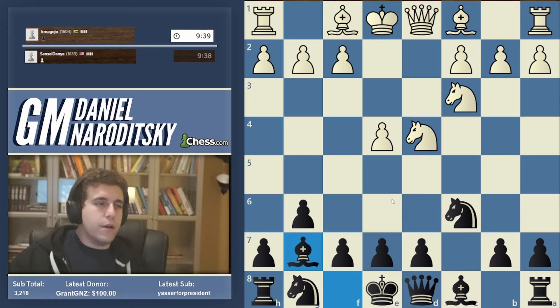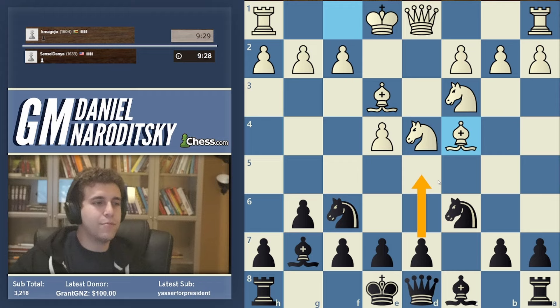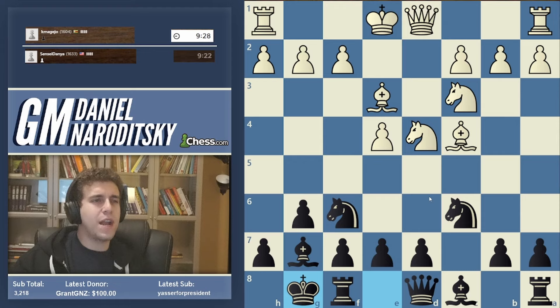It's a great gateway into other Sicilians because it's really easy to understand. Comparatively speaking there isn't quite as much theory, and the ideas are very clearly defined. Essentially we're putting emphasis on developing very quickly and the first couple of moves are natural. So here we play knight f6, get our knight out, and depending on what white plays we either castle, play d6, or sometimes go for d5 in one fell swoop.